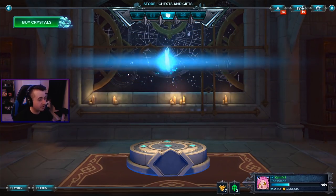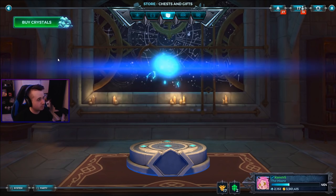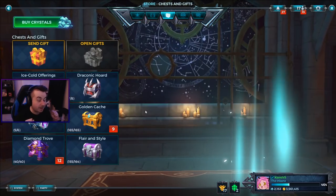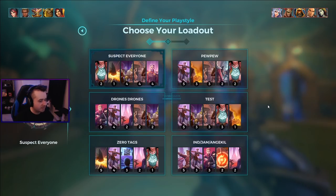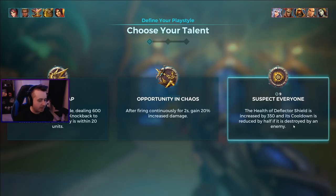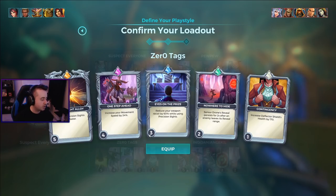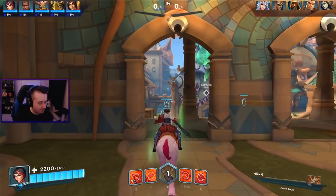Before we jump in we have two gifts to open from Spicy Water - a small and medium gift. We were at 863 last time so there's the small gift, and another one bringing us to about 870. Game two! It's debatable whether to go Opportunity and Chaos or Suspect Everyone. I like Suspect Everyone going against Buck who can leap on us - it can give us a chance to get two shields off.